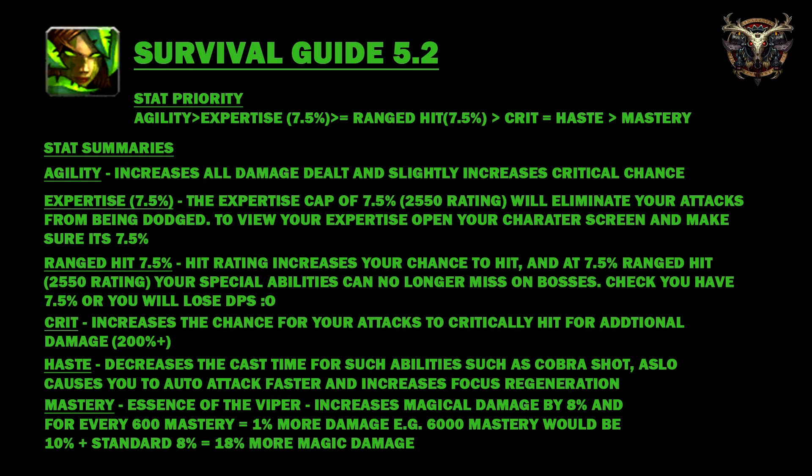The best secondary stat is crit, which increases the chance for your attacks to critically hit for additional damage, usually about 200% weapon or ability damage. Next is haste, which decreases cast time for abilities like Cobra Shot, causes you to auto attack faster, and increases focus regeneration. The worst stat is mastery — Essence of the Viper — which increases magical damage by 8%, and every 600 mastery equals 1% more damage. So 6000 mastery would be 10% plus 8% equals 18% more damage.